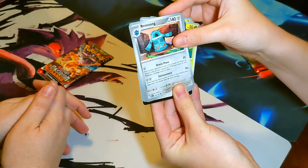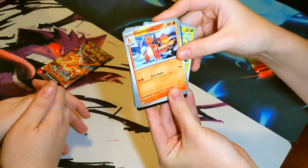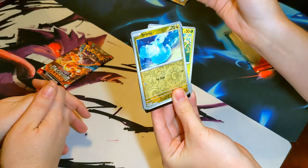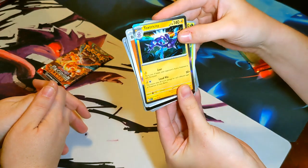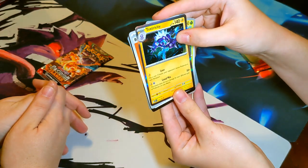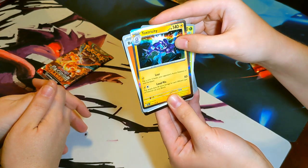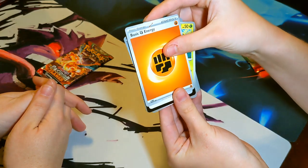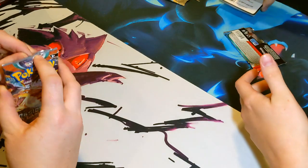Veggie, Colombi, Baron, Bronzong, Beartic, Charmeleon - not bad - Wigglet. Oh, Dratini, that's a pretty card! Toxtricity Loud Mix - 50 plus damage, this attack does 30 more damage for each different type of Pokemon on your bench. Good for fighting those dragon decks, and a Fighting Energy.